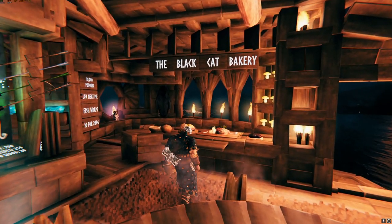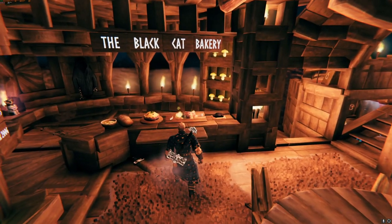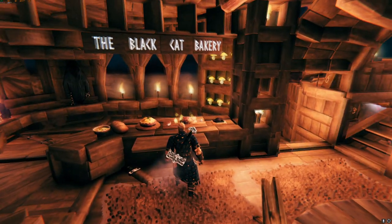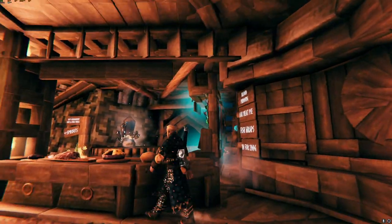First on the right side over here we have the Black Cat Bakery from Lyrica. That barbecue looks awesome, I haven't seen that before either. Over there, probably some torches beneath it in the counter. She's selling all the food.